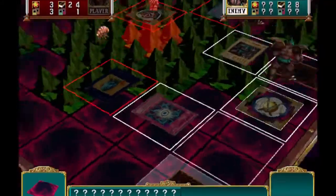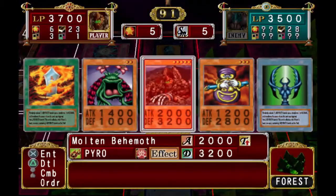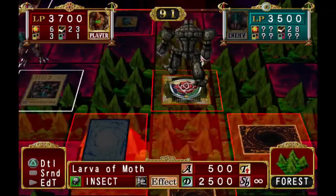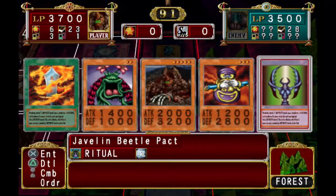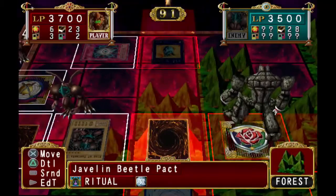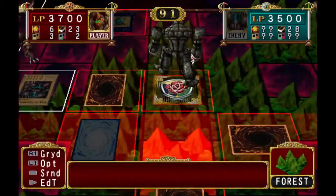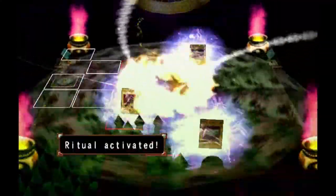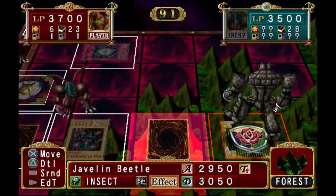Attack boost for same-type friendlies — that's not good. That means it'll just get straight over Lava Moth if I don't kill it immediately. While I've got the Javelin Beetle Pact and I do have everything I need to summon it, let's do it. For a ritual, you obviously need the required monsters, and I do have those: there's one insect, there's two insects, there's Hercules Beetle. All you need to do is flip it up just like any other spell card, and it'll do this weird funky cutscene and summon the ritual monster where you activated the ritual card.